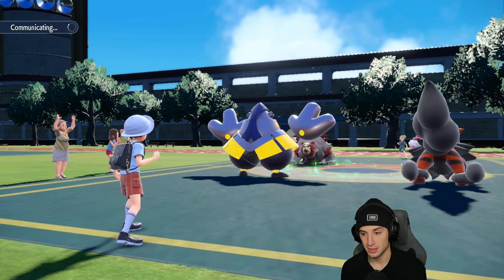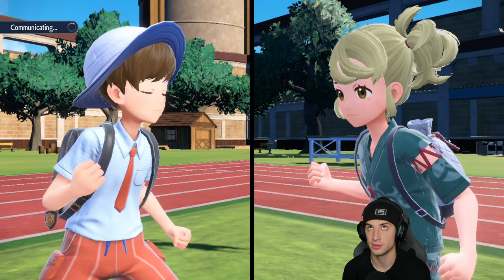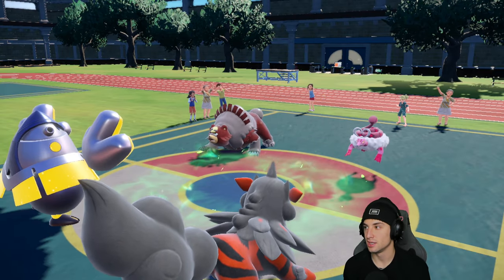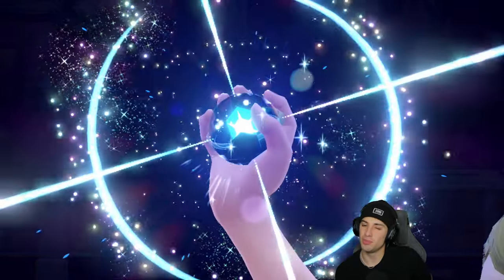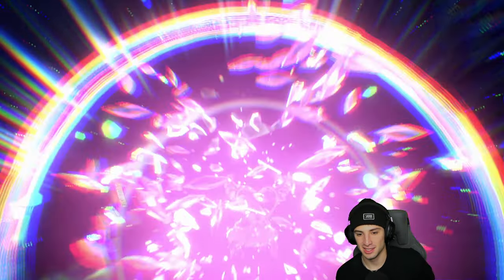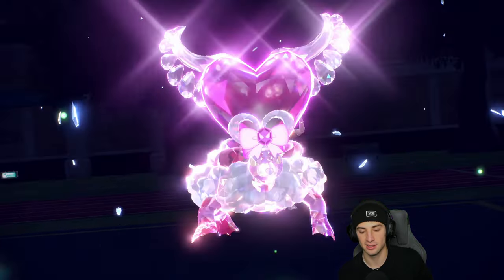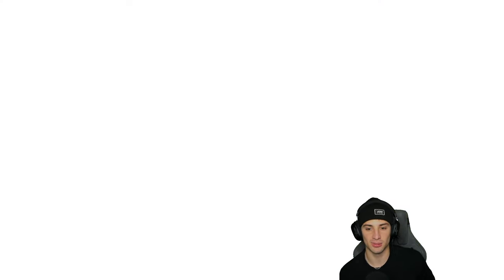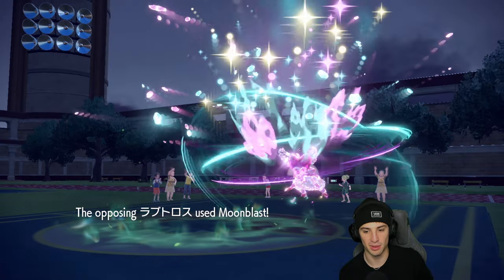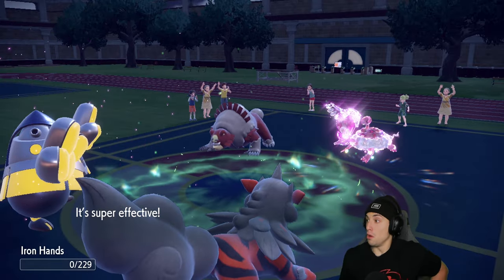We still have our Tera type, which is beautiful. I'm going to use Tera on Arcanine and go Fairy typing, because if I use it on Iron Hands he'll still be weak to Ground moves. Ursaluna looks scary. Let's Terastallize — please don't be Ghost Ursaluna. Okay cool, it's not Ghost — going Fairy Tera. He's looking to do as much damage as possible onto Iron Hands, but I have Assault Vest and should be able to soak it up.